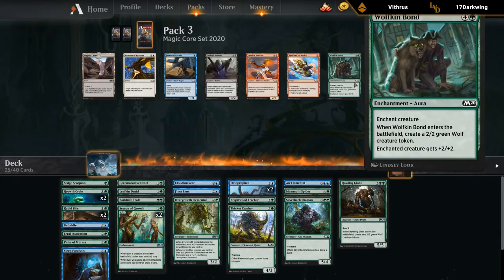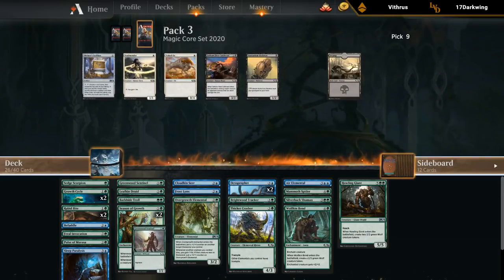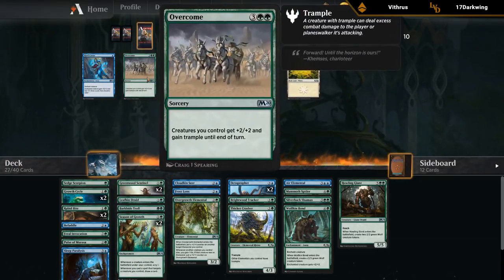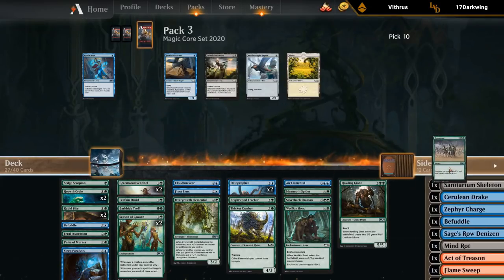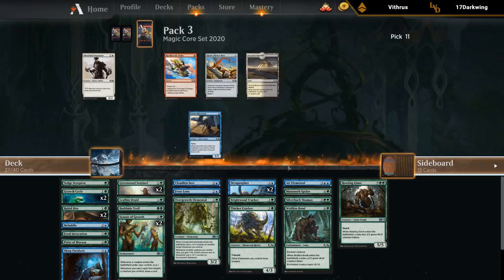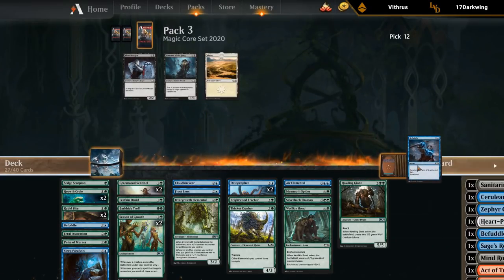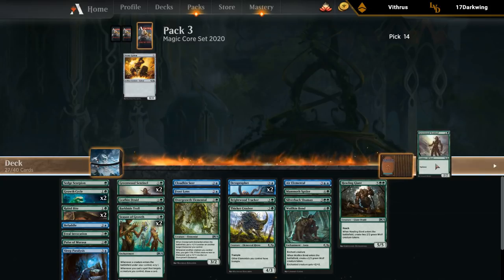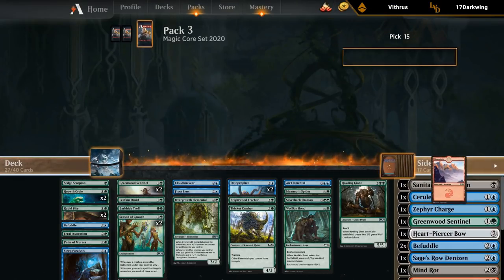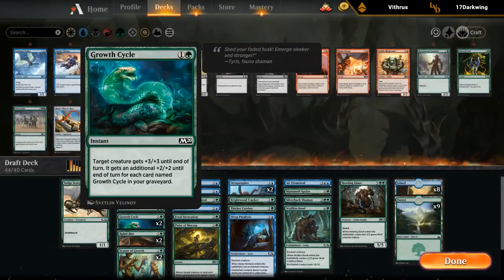We take a Sentinel but probably won't play it. We wheel Overcome — don't think we're going to play it but could see a matchup where we want it. We didn't end up wheeling anything particularly useful, just a lot of Greenwood Sentinels. The deck is okay. Would have loved one or two additional copies of Growth Cycle, but two copies will have to do.